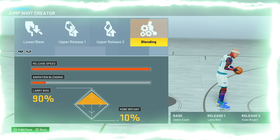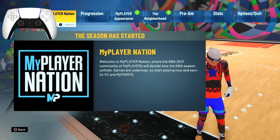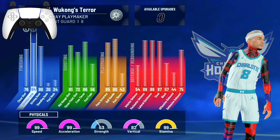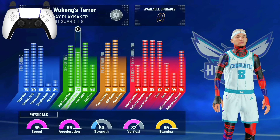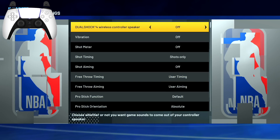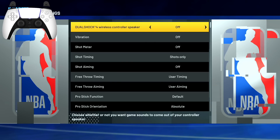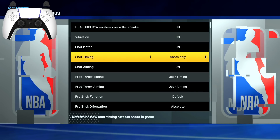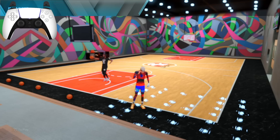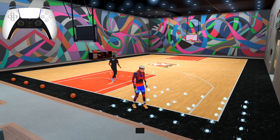I'm gonna drop the badges you need to green consistently with a low three-pointer and show y'all the green light cue. People ask how I'm greening with a 72 three-ball — look: vibration off, that's your excellent script check. Shot aiming off, that's your center script check. Shots only timing, because layups are 50/50. It is possible to green with a 72 consistently — you'll get full whites here and there, but especially in the corner it's too easy.